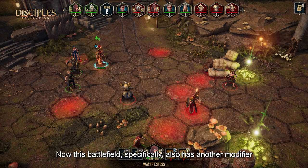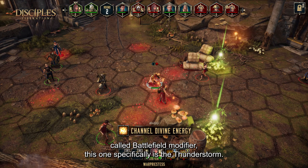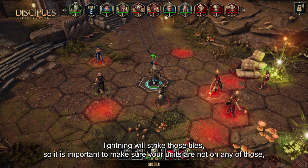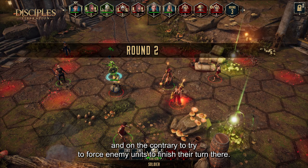This battlefield specifically also has another modifier called a Battlefield modifier. This one specifically is the Tunnel Storm. Some of the tiles are glowing red — what will happen is that at the end of each round, lightning will strike those tiles. So it's important to make sure your units are not on any of those, and on the contrary, to try to force the enemy units to finish their turn there.